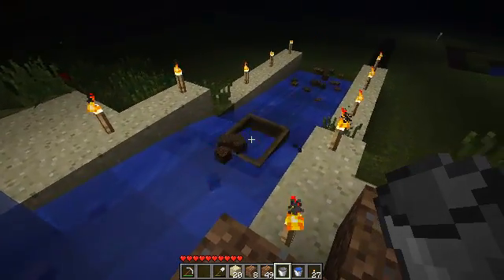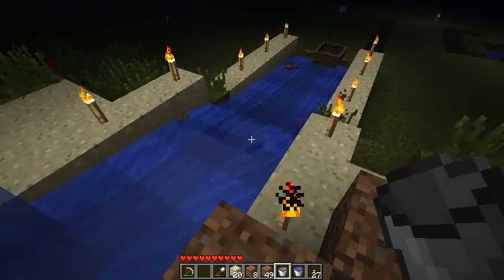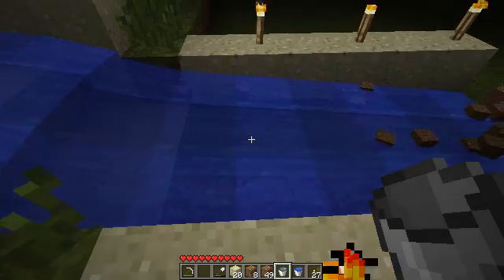Look at that dirty water — probably don't want to drink this. The dirt in the boat got pushed downstream by the flow of the water. This seems like a simple concept, but on a big scale it can have powerful implications.